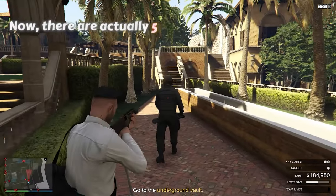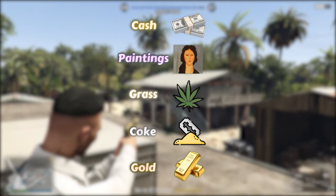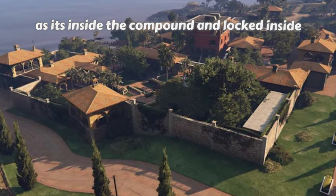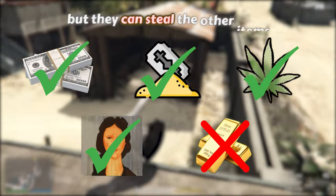There are actually 5 different loots that you can steal on the island: Cash, Paintings, Grass, Coke, and Gold. Out of these, solo players can't loot the gold, as it's inside the compound and locked inside, but they can steal the other items.